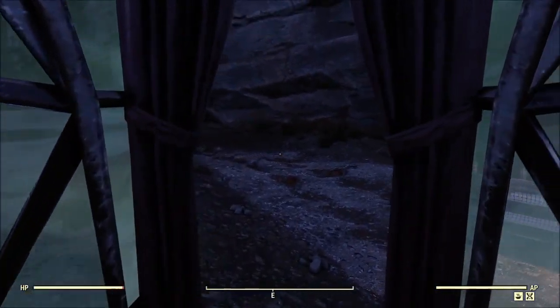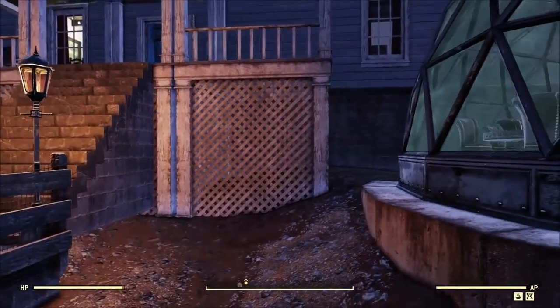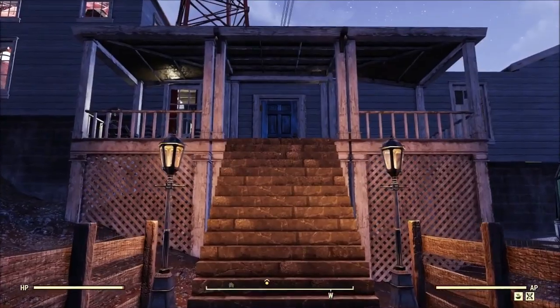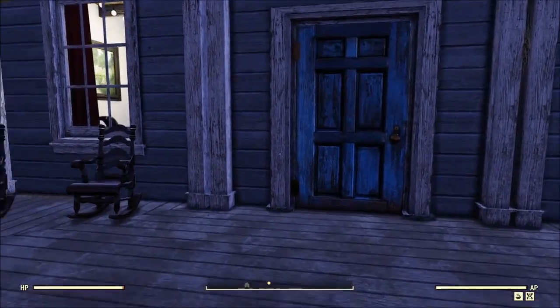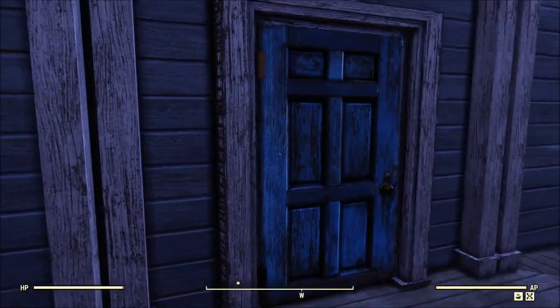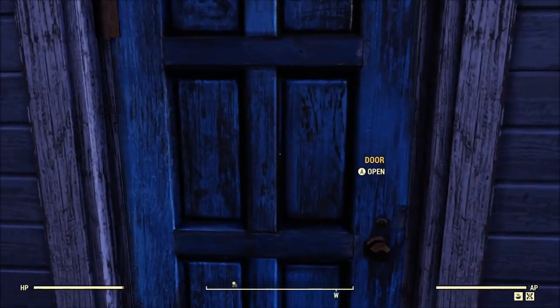Now let's head up towards this house, and I know quite a few of you are going to notice those stairs — do your best to ignore it, because some of the stuff inside this house makes up for it. Making our way up to the porch, there's not a whole lot up here, but maxed-out budget can be quite a pain and something we all struggle with.